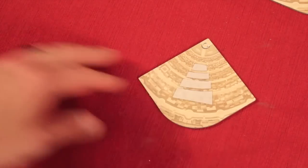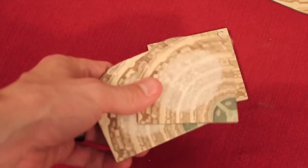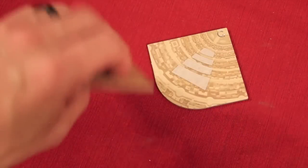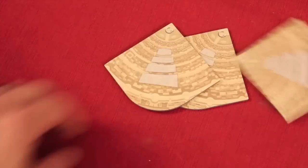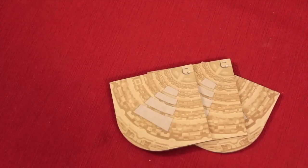So basically you keep one, receive two from the player to your left, look at those two and figure out which one you want to keep, put that one down, pass the other one, and then receive the third from the last player. You'll end up with three of these in front of you face down at the beginning of the game.